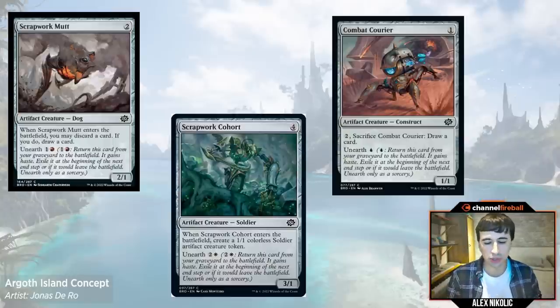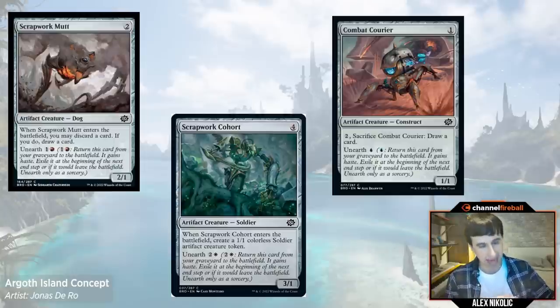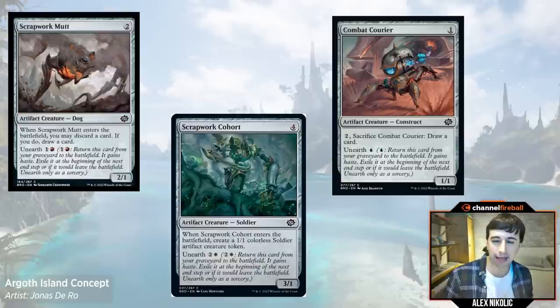And I think the unearth creatures just really help you do that super well, because they allow you to have more game states where you get lethal over multiple turns — you're able to attack with everything. Some of your unearth creatures trade off and the next turn your board presence doesn't diminish that much because you just bring back your Cohort, bring back your Mutt, and you can attack for lethal the second time. It's very difficult to identify if you're not already asking yourself: can I attack all? If your creatures are only going to be relevant for one more turn because the game's going to be over, it doesn't matter if a few of them get eaten as long as you can get through those final points.